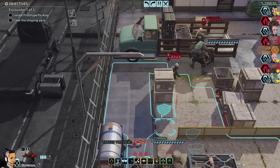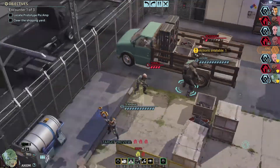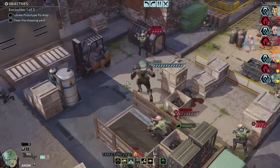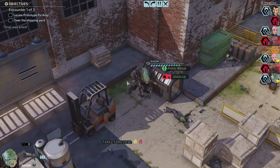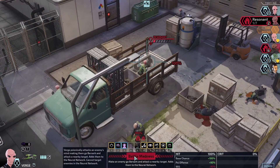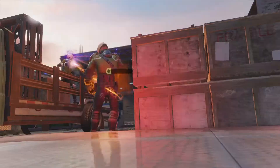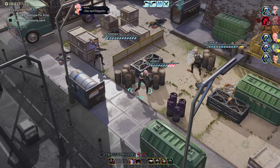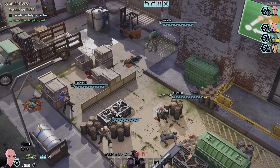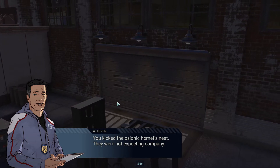Terminal, first things first, let's get you moved into better cover. Go for Cooperation on Axiom — wait for it, now! Boom — can go for a smash on the Thrall right here. Verge, let's go for a Battle of Madness on the Resonant. If we're lucky, he'll hit and kill the Thrall. And then we'll Mind Flay him. Your will comforts. Another hostile down. Now that's teamwork — a little bit of luck involved with Cherub's play, but it still worked out. Take the Psionic Hornet's Nest.